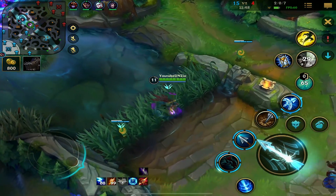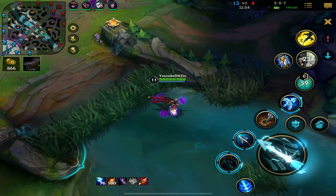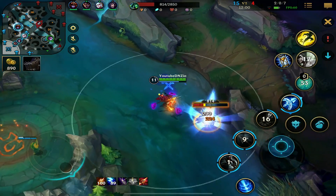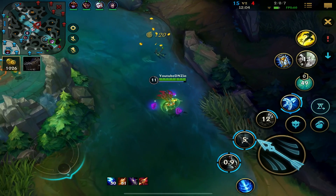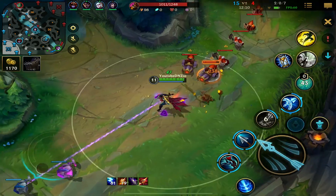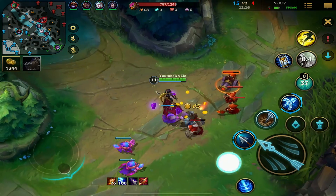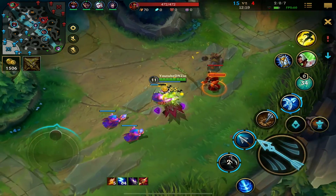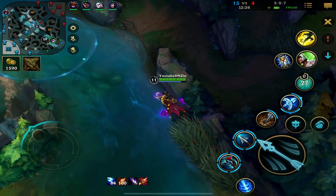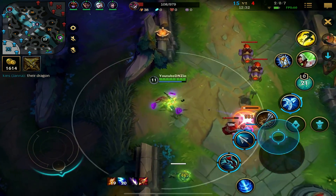We should be able to just push our lanes. I need to go down — that wave is looking very bad. Push this. Alistar is moving pretty weird right now. Got to make sure I'm split pushing this wave — hopefully our team doesn't die while I'm down here. I'm super close to my Static Shiv, still split pushing.